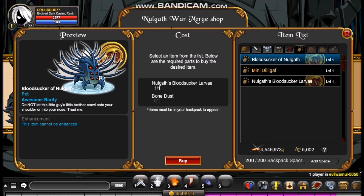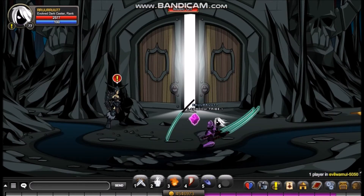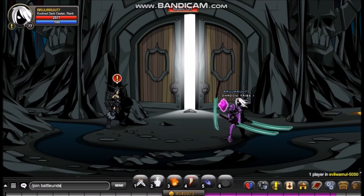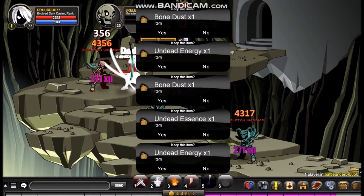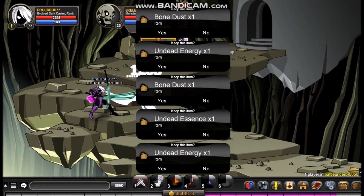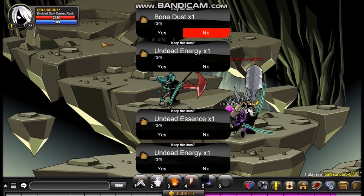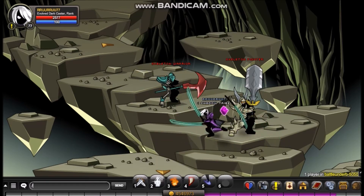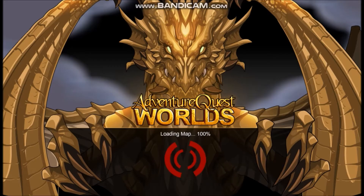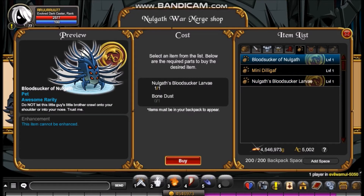Then you can use it to merge into the Bloodsucker of Nullgaff. You also need one Bone Dust, which is extremely easy to get - just go slash join battle under B and kill one of the undead warriors there. As you can see, it drops some Bone Dust. Once you have the Bone Dust, you can go back to EvilWare Null and turn it in.